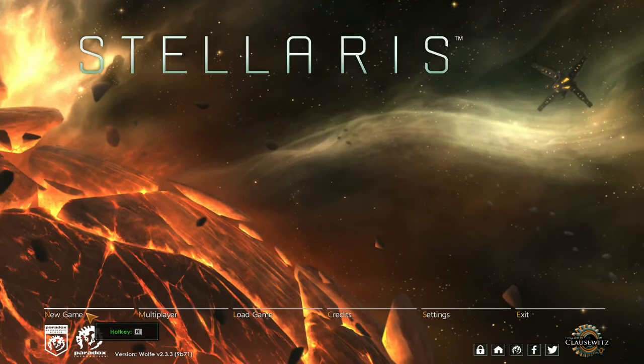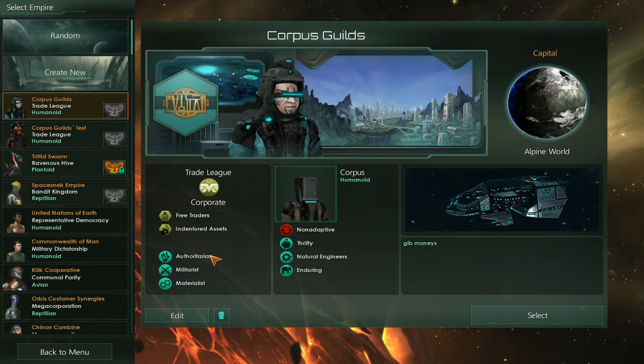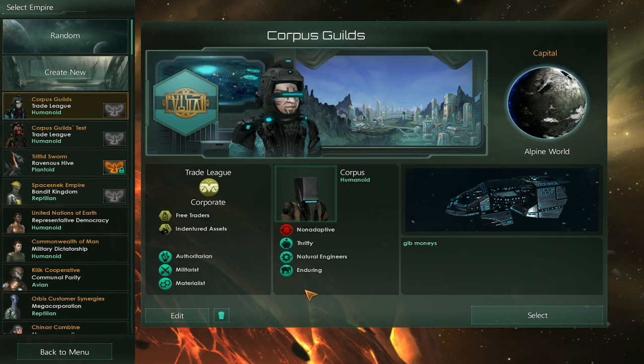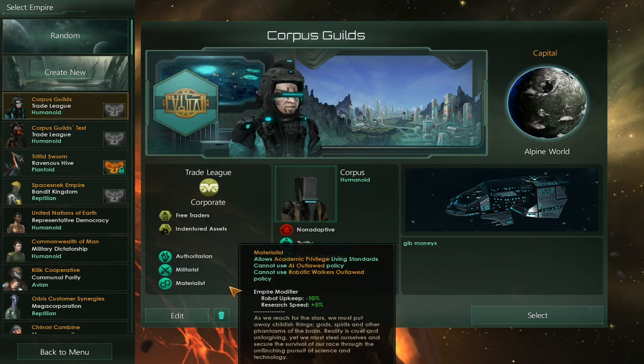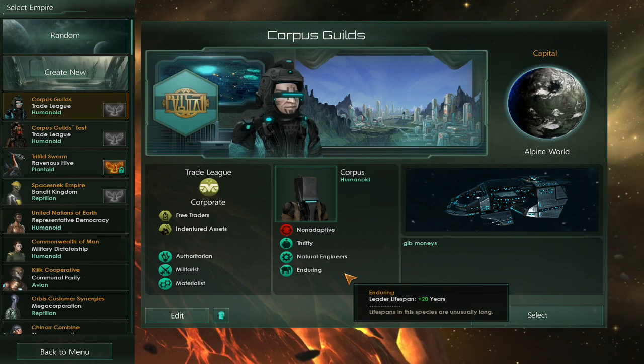That is how I came to be making the Corpus Species Portraits. Don't look at the civics and ethics and traits — I don't play Stellaris online, I don't know what the meta is, I can tell you it really isn't this. Because I do play on Grand Admiral, which is the hardest single player difficulty, and these things don't matter that much; it's more about the general playstyle you adopt. But this is just some sort of semi lore-friendly thing I use when I play with it.